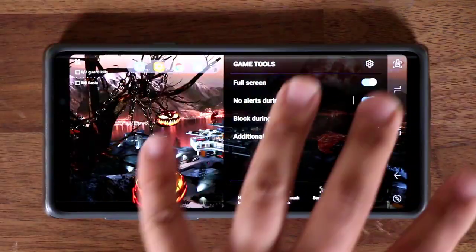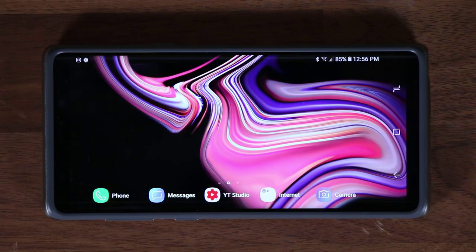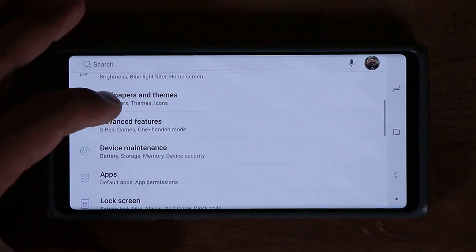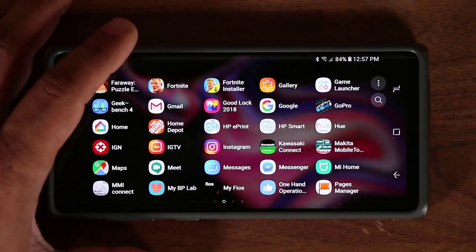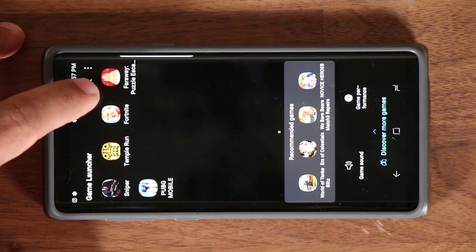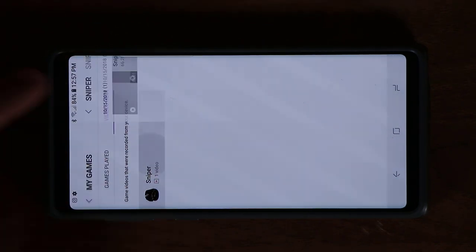Those are basically all the features within Game Tools, which automatically launches when you launch a game. Now let me talk about how to access your recorded gaming footage and screenshots. Go to Settings, then Advanced Features, and make sure Game Launcher is enabled. Once it is, go to your apps, tap on Game Launcher, then tap on your user icon and swipe over to Videos Recorded.